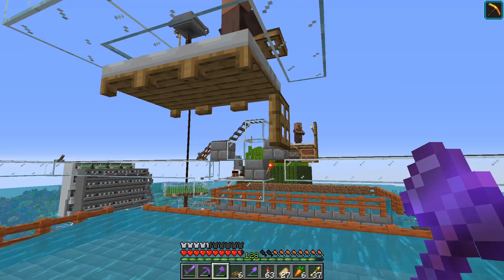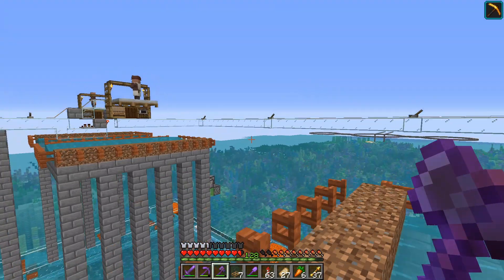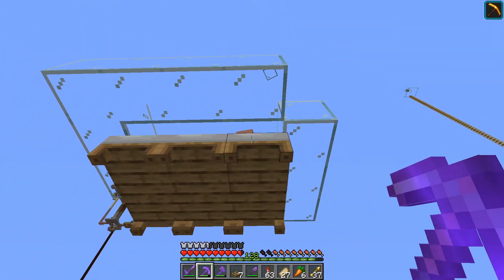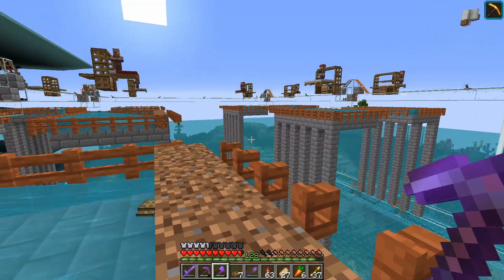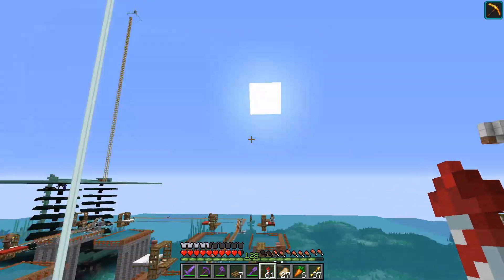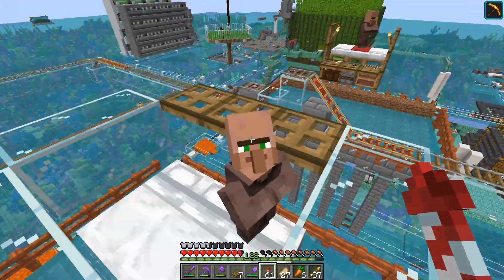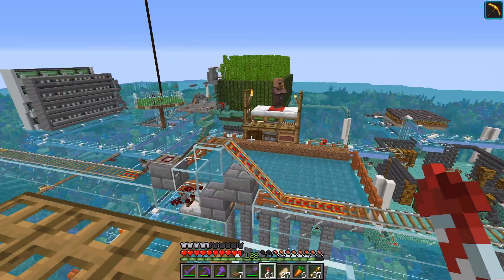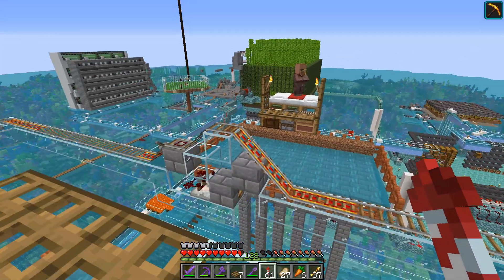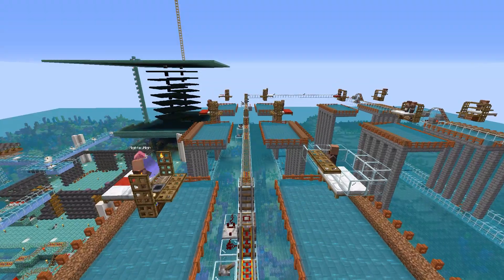This setup should scare the villager enough so they can produce an iron golem, but not so much that they don't know what's going on. I'm hoping that will keep the villager in place. We do need to add more villagers as well. I'm going to grab the glass from the corners too. Hopefully that will work. I need to do this on all eleven platforms, so I'm going to do this in a time-lapse.